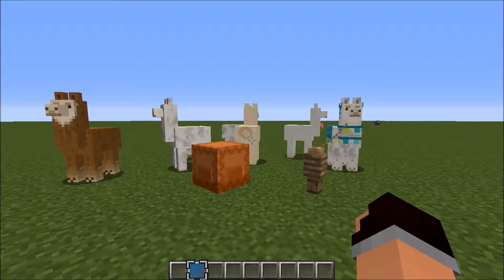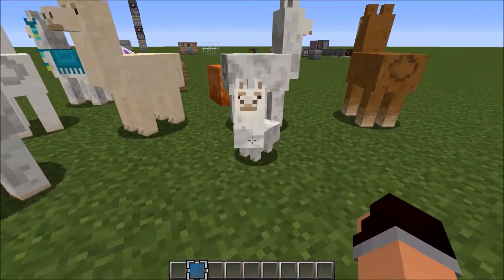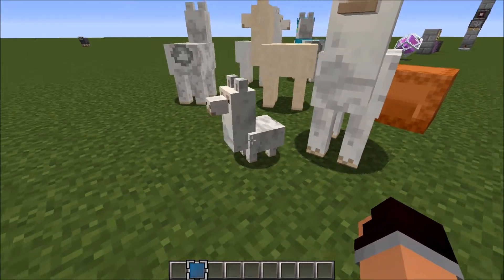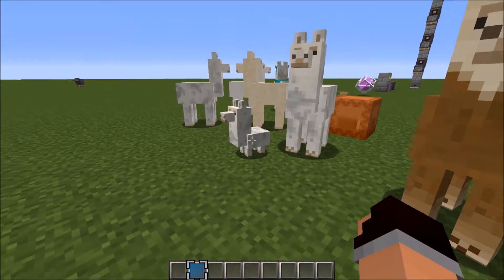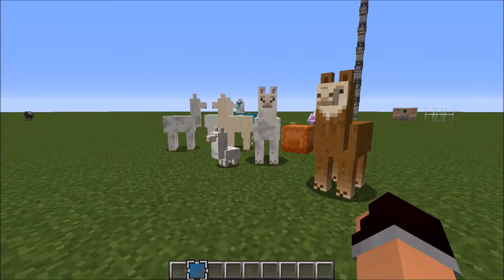This picture just about sums up 1.11. As you can see here we have the llamas — they sound hilarious. And look at the baby llama, it's so derpy. Its neck is bigger than its body — it's amazing, I love it. The baby llamas look adorable, but in like a really weird way. I tried to zoom in then, but again, no Optifine, so what can you do?